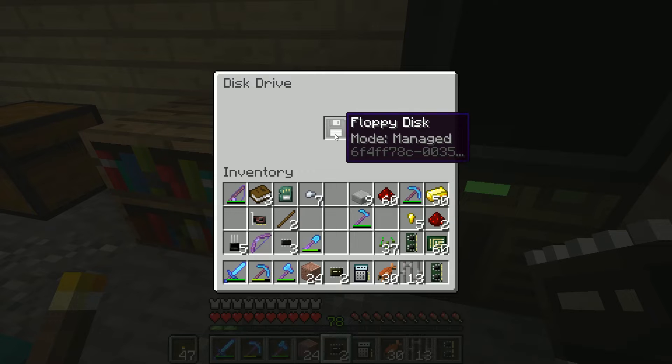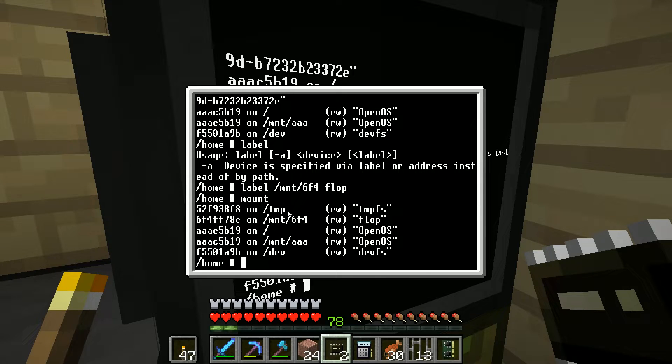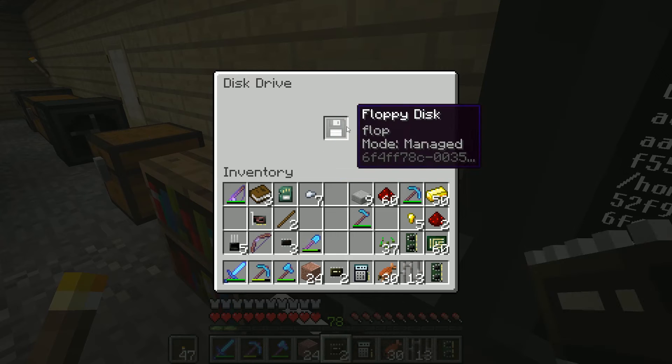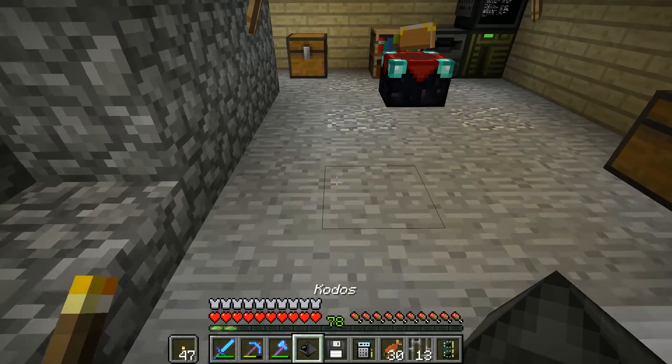Let's find where the floppy disk is mounted. We can label the floppy disk 'flop' - if we type mount, it says flop is now mounted over here. I'll copy test.lua over to the mnt6f4 path. Then I'll retrieve the robot, put it down, put the floppy card in there, and boot it up.